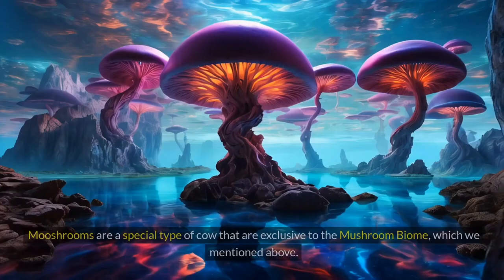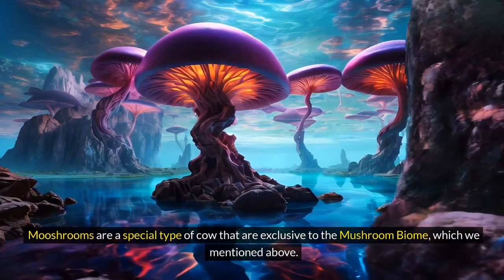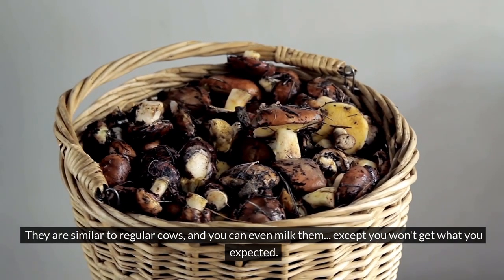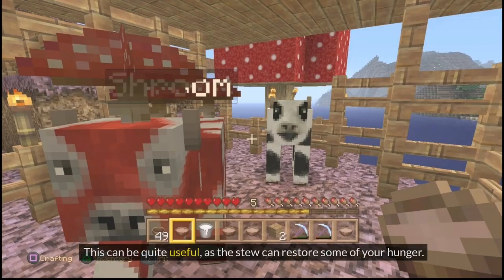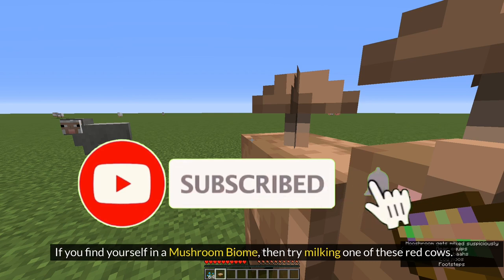Tip 4: Milking a Mooshroom. Mooshrooms are a special type of cow that are exclusive to the mushroom biome. They are similar to regular cows, and you can even milk them, except you won't get what you expected. Instead of milk, you get mushroom stew. This can be quite useful, as the stew can restore some of your hunger. If you find yourself in a mushroom biome, then try milking one of these red cows.